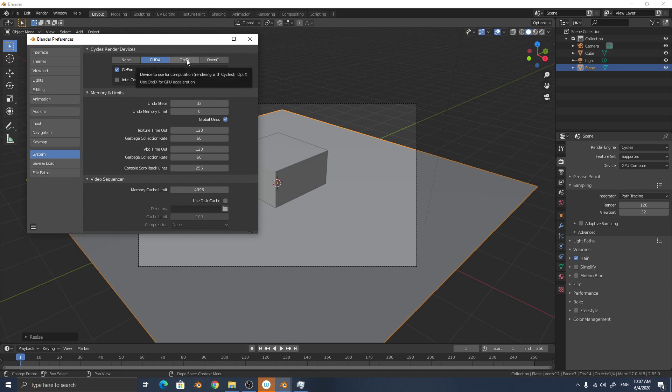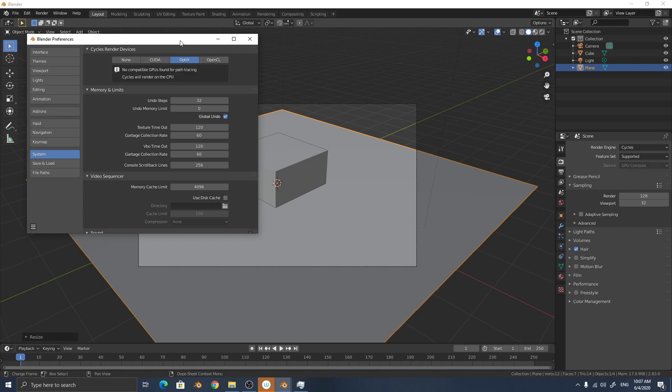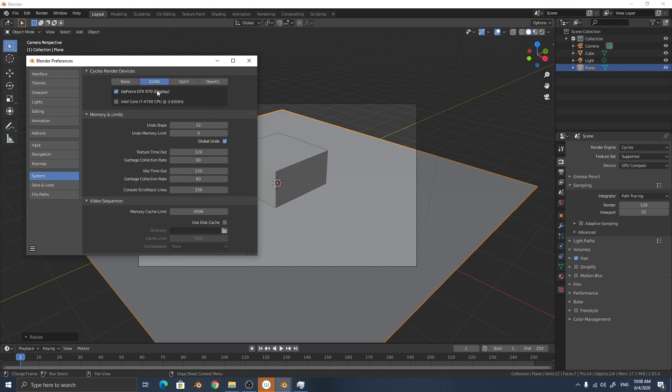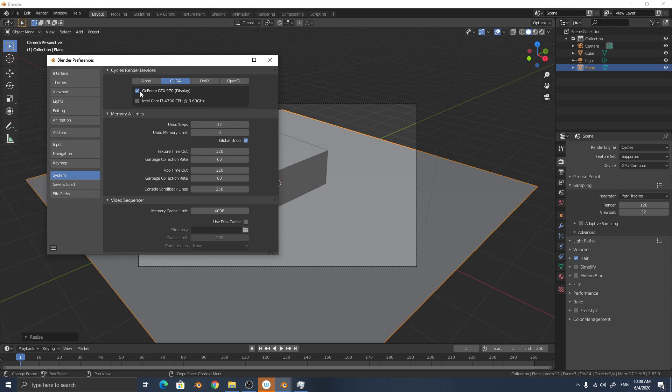OptiX ray tracing is included only on the Nvidia RTX Titan graphics card, so there is no OptiX available on my system. My choice for rendering is CUDA. With CUDA, rendering can be calculated by both GPU and CPU.